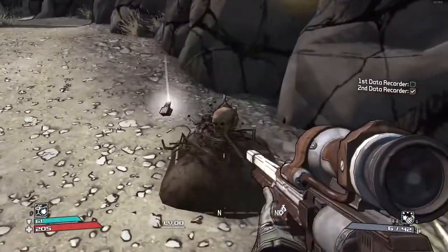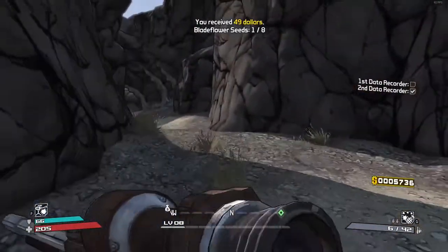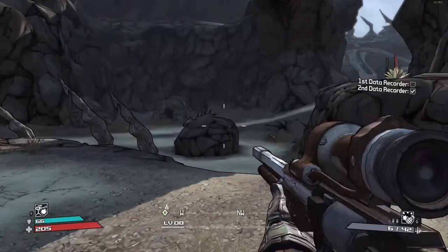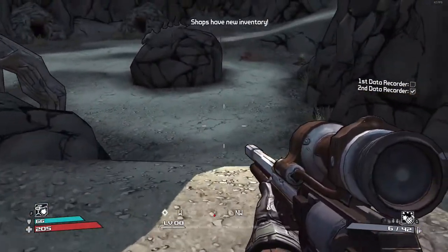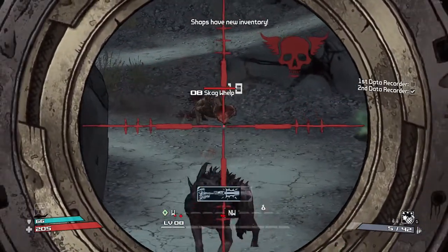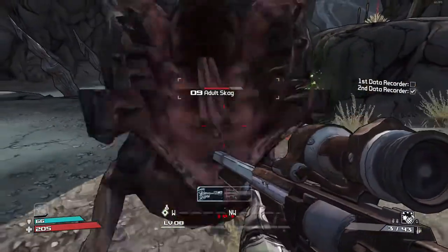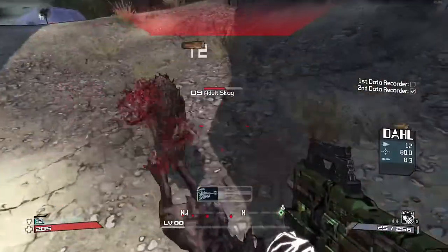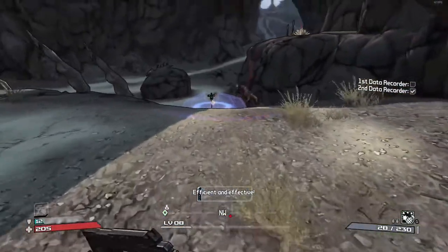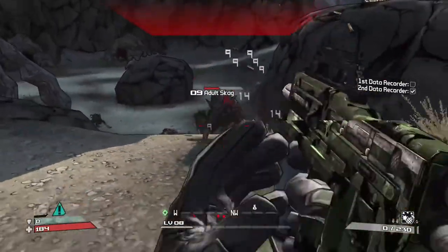I can show you guys what I mean by that slow fire rate — it's really bad. And if you're in a heated gunfight it will not work. This adds an alpha skag — I do not like the alpha skags, they're the worst. Now I get to fire — see, it's so slow. Beautiful, beautiful — and turret's down.